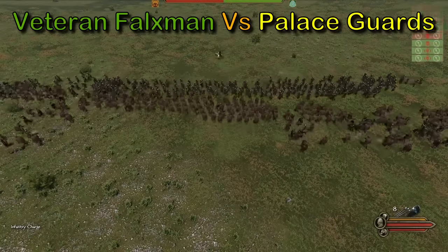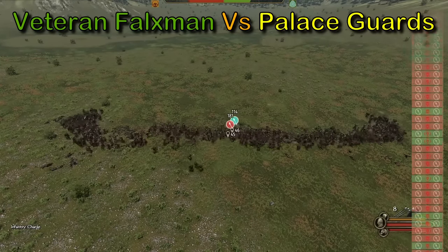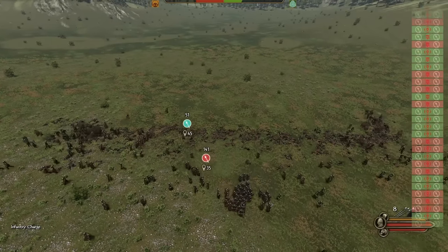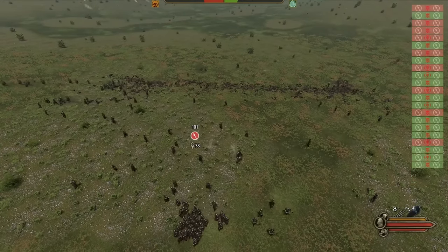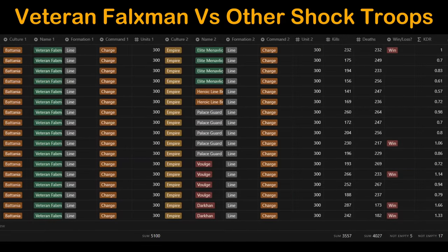And finally, we have the black sheep of the group: the Batanian Veteran Foxmen. The only test worth looking at here was against the Palace Guards because they are equally trash — correction, the Veteran Foxmen are much worse. Looking at the data, once in a while they get lucky and pull a razor-thin victory over the other shock troops, but it's mostly due to AI incompetence. However, they still perform better than the Darkon, which is a solid shielded troop. Just don't put them up against equal numbers of enemy shock troops.